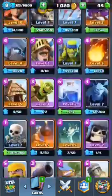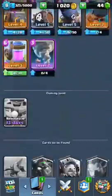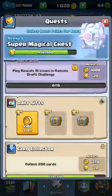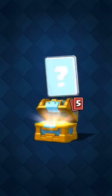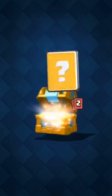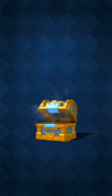Look at these — these are all the cards I have. Right now I'm in Arena 6. Let's open my stuff. Now I'm going to open my Crown Chest. That's a lot of gold, gems — ooh, Elixir Collector, Mini P.E.K.K.A., Zap, and I got Poison.